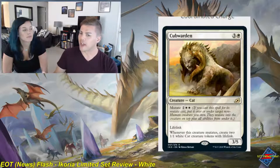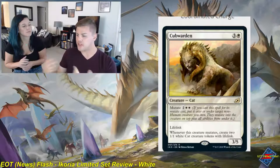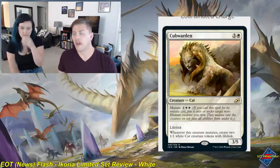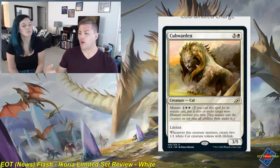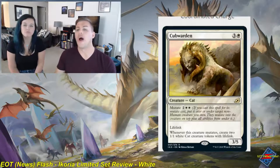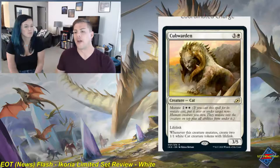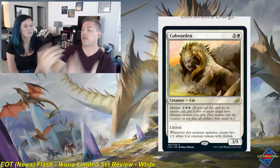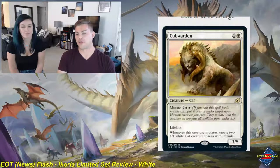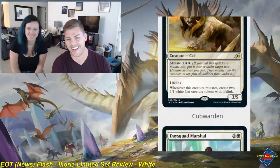There's a theory that most limited decks are only designed to deal about 20 points of damage before running out of gas. If you can build your deck to require 25 to 30 points of damage before you die, you'll outlast your opponent's threats. The Cub Warden here is a solid 3 — a very good go-wide threat. It's a kitty that makes more kitty cats.